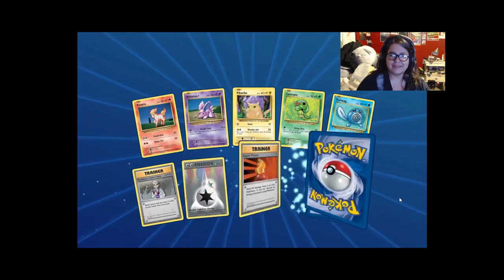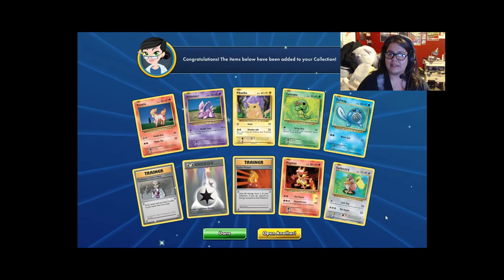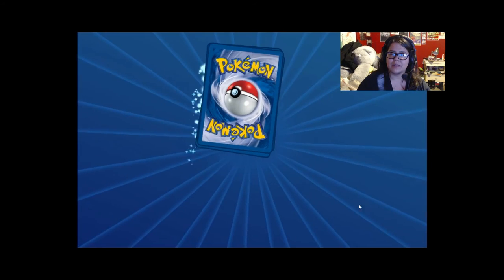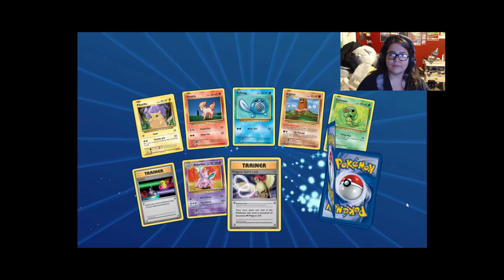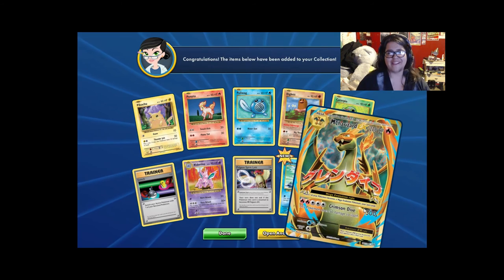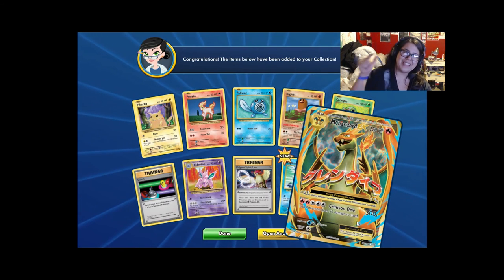Another DCE — nice. And a Farfetch'd. I think we have two more packs. Pidgeot Spirit Link — nice. And there he is! I pulled this guy from my booster box and I was just so stoked. He's just as cool in the online game as in real life. Look at him — so majestic.